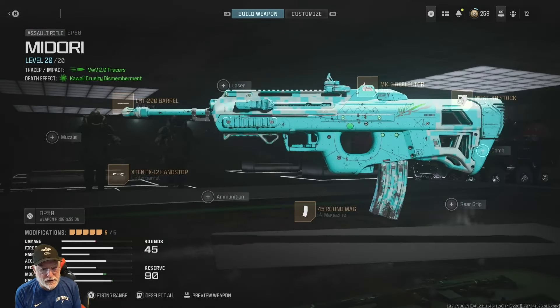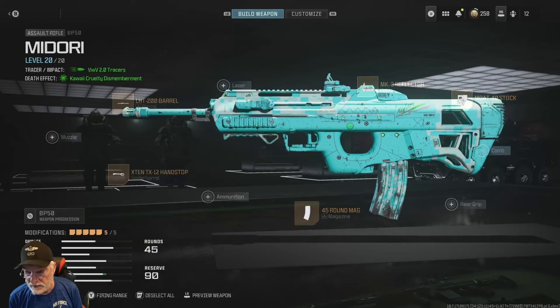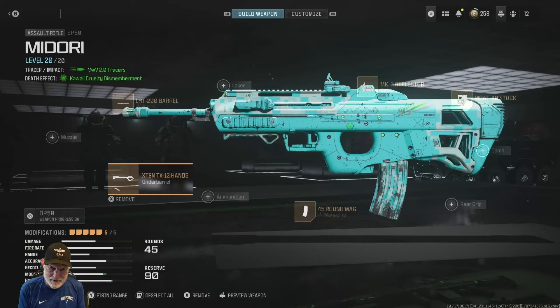This is how I configured it: with the light barrel, Mark III reflector, anything to make the ADS movement speed quicker, the Mote 40 stock. You need the 45-round mag — I'll show you why in a second. And then I switched out the under barrel depending on whether I was trying for attack stance kills or just regular kills.